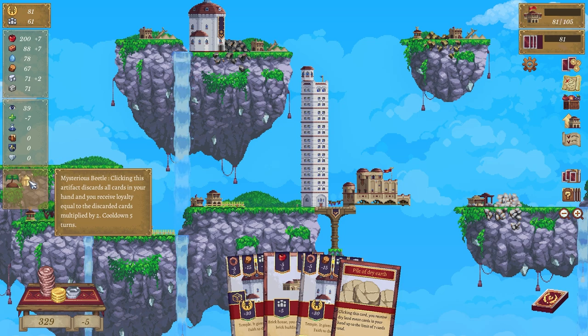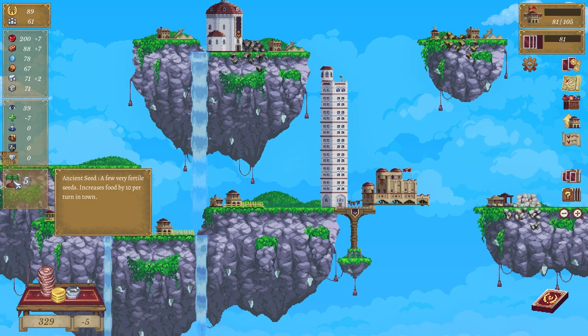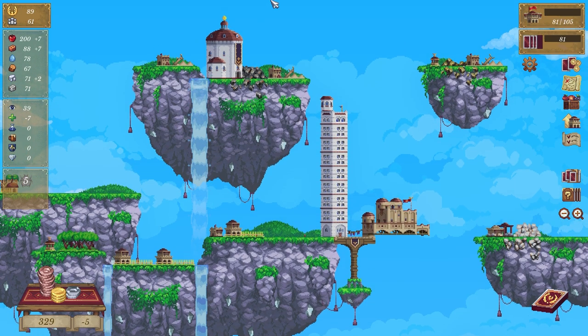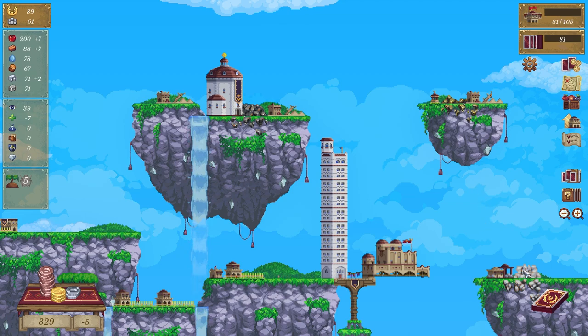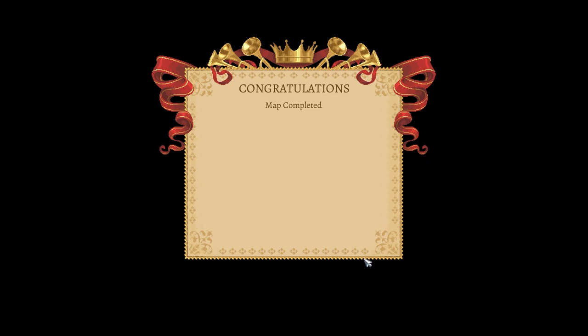Clicking this artifact discards all cards in your hand and you receive loyalty equal to the discarded amount. A few very fertile seeds increases food return. I don't know — I'm guessing we can't buy one, so I'm guessing we're stagnant at the moment and we have to move on. Sure, let's just do it — continue.